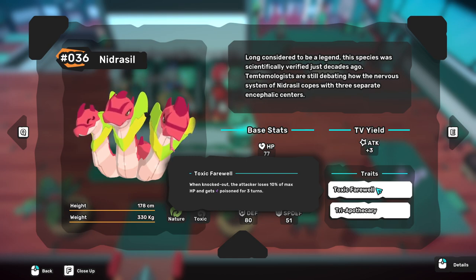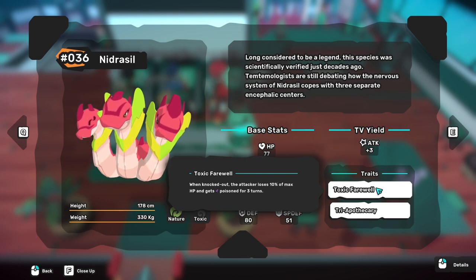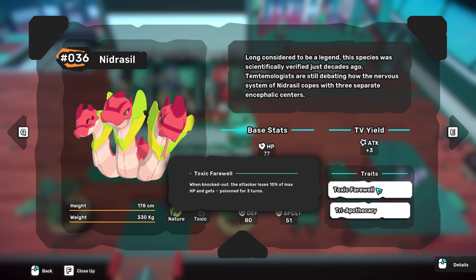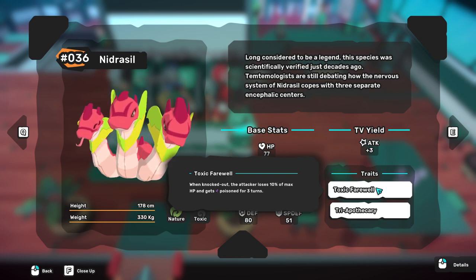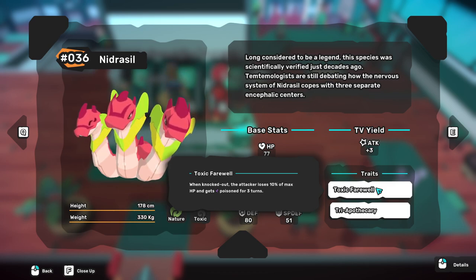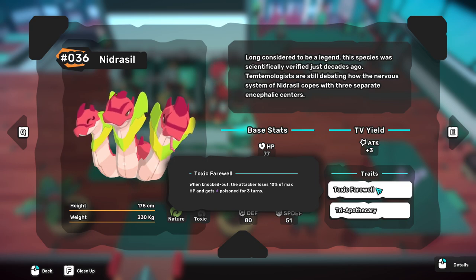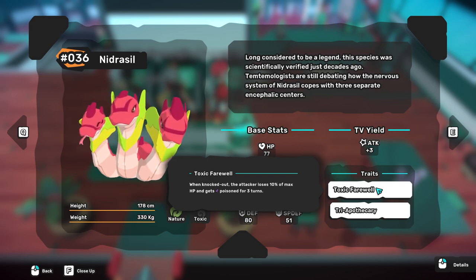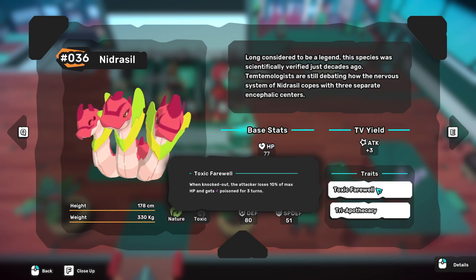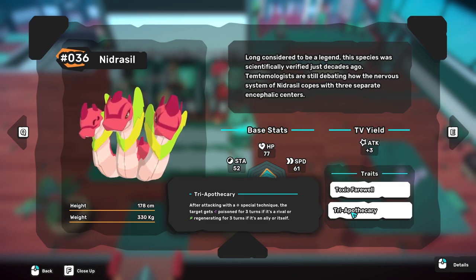The first trait is Toxic Farewell: when you get knocked out, the attacker loses 10% of max HP and gets poisoned for three turns. For people who don't know what poison does, it is basically 12.5% damage per turn — and that is flat damage regardless of whether you're at +0 defense or +5 defense. So three poison ticks equals 37.5% flat damage.